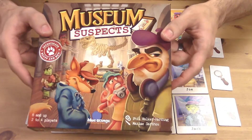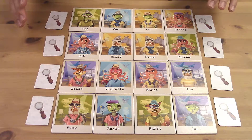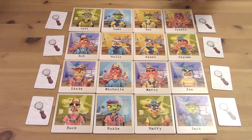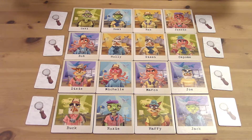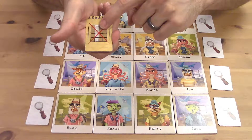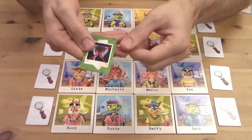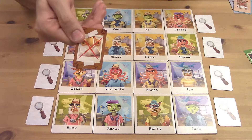Welcome to Museum Suspects. The museum's been robbed, and each game we're going to have 16 random suspects who could have done it. It's up to the players to race their fellow investigators to find who the real culprit or culprits are, and then invest as many of their investigation points as they can on those culprits. Each game will also have eight random clue cards that give us information about which suspects we can eliminate — some are positional, giving you a line of suspects who aren't the culprit, and some are about the suspects themselves, like the ones with headphones around their necks or the eagles out on the table.